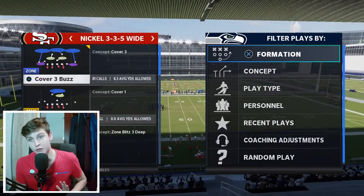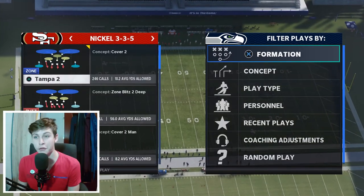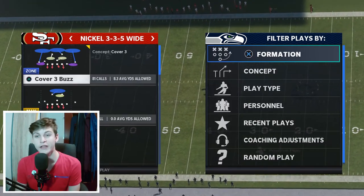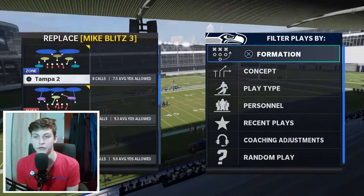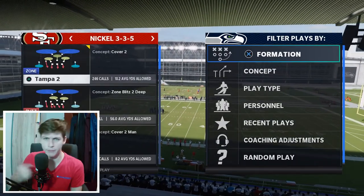The first thing we have to do is make sure we're in the 46 playbook, because then we have 3-5 normal. Pretty much any playbook that has 3-5 normal and 3-5 wide is going to work — I just prefer the 46. We want to set one audible: Mike blitz 3 right here is going to be the audible for square. Just do that and now when we're in nickel 3-5 we're going to set our audibles.